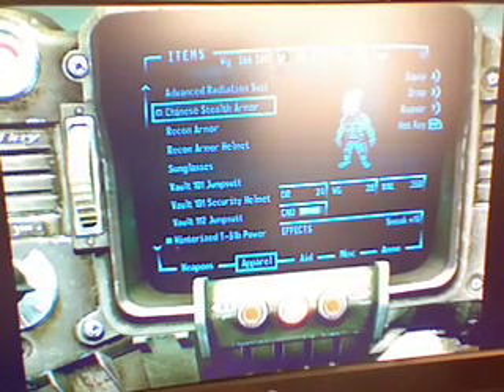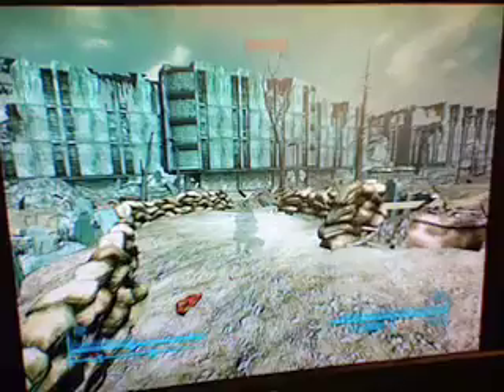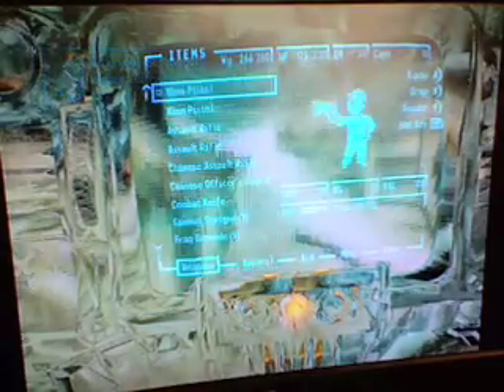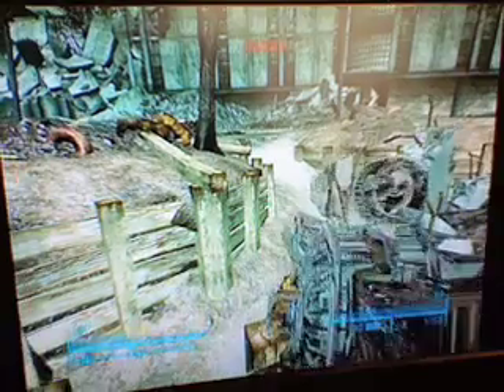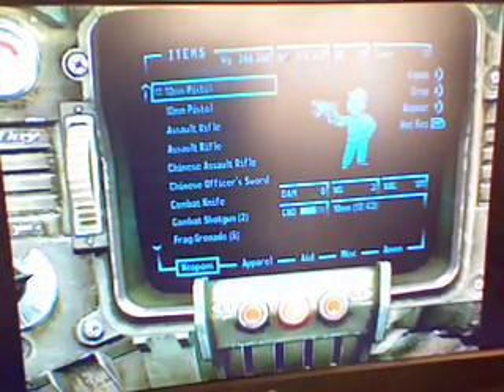I also have the Chinese Stealth Armor. What the Chinese Stealth Armor does is add a little extra boost to your sneaking abilities. So if you're a major sneaker — as you can see, you can't see me. That's the Chinese Stealth Armor.